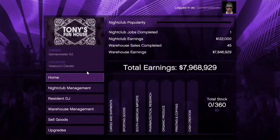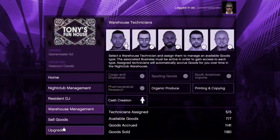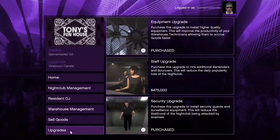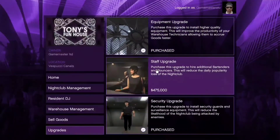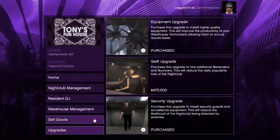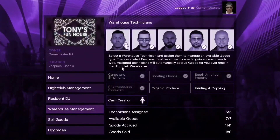So far I've earned seven point nine million using this method, though not a lot from my actual safe. Basically, you want to go to upgrades and purchase the top upgrade, as that actually works for your warehouse underneath the nightclub. The second upgrade is just for your nightclub bar staff.